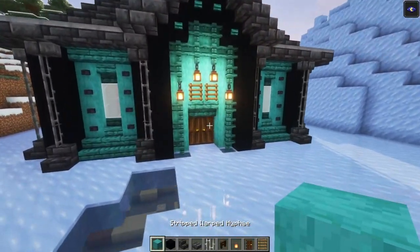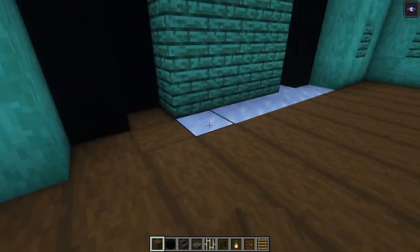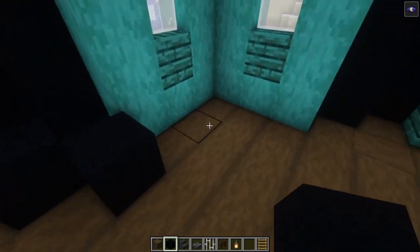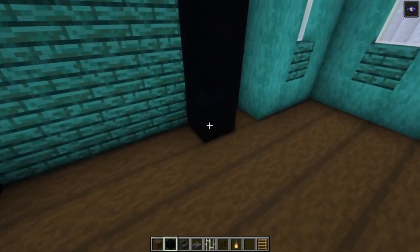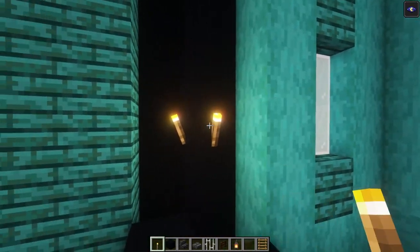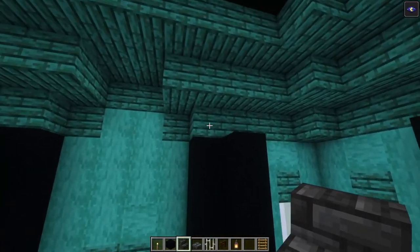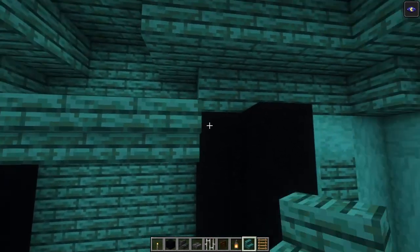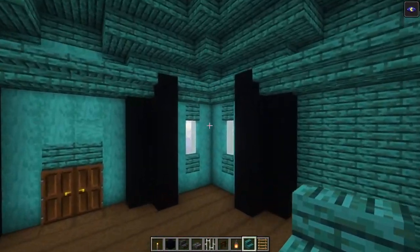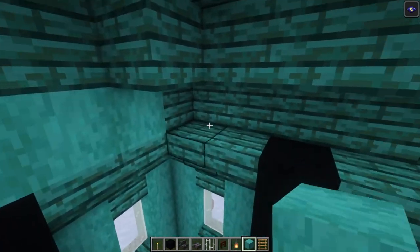Now let's move inside and start decorating the interior. I'm going to use some stripped charcoal wood for the floor, but you can use planks or even mix in some planks if you want. Now let's place some pillars on the inside as well. Before we build each one up, make sure you light up everything. Then build each pillar up to this point, and we're going to use some board stairs to cover this. We're going to add some stripped warped wood — I'm not sure how to pronounce it — but place it on top.